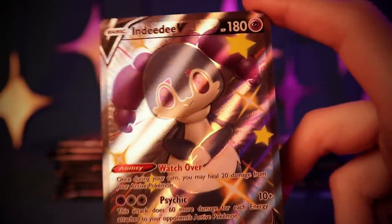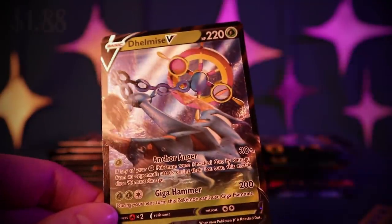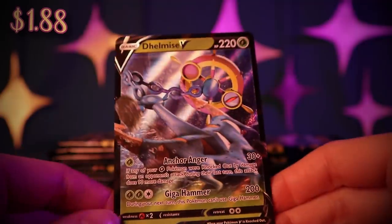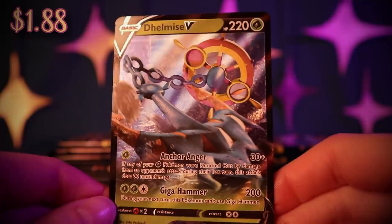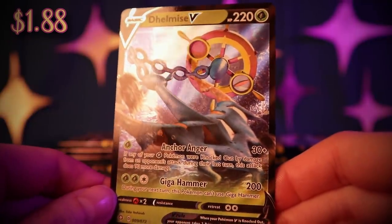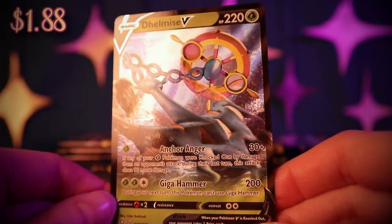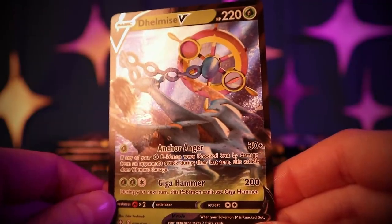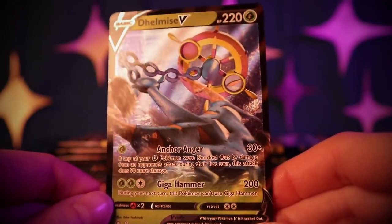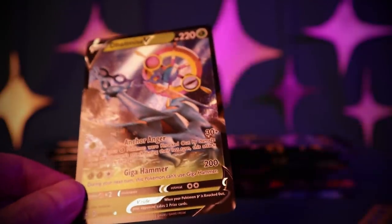This is so cute — Indeedee looks so kind and polite. And we got a good card: a Dhelmise V in the rare position with Anchor Swing. If any of your Grass Pokémon were knocked out by damage from an opponent's attack during their last turn, this attack does 90 more damage. And Giga Hammer — during your next turn, this Pokémon can't use Giga Hammer. Wow, we're getting some really good luck!